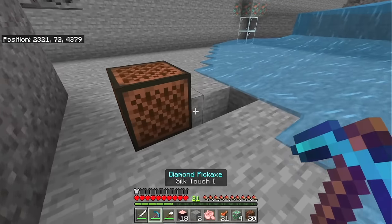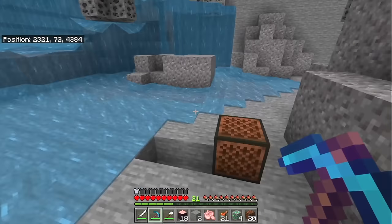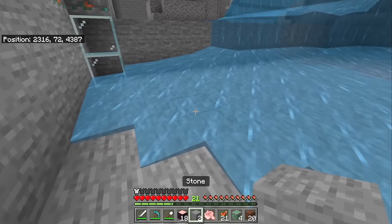Silk touch means you'll never have to encounter infested stone because it will immediately convert into regular stone. Either mine with silk touch to avoid silverfish forever, or specifically don't use a silk touch pickaxe if you love silverfish and want to see them all the time — in which case I'm going to judge you a little bit as a person.